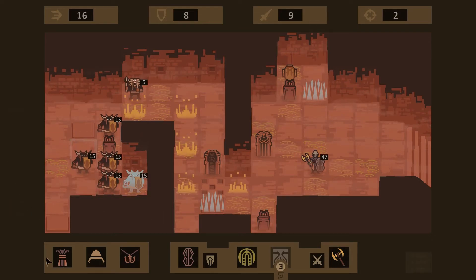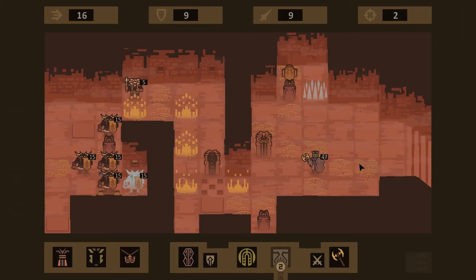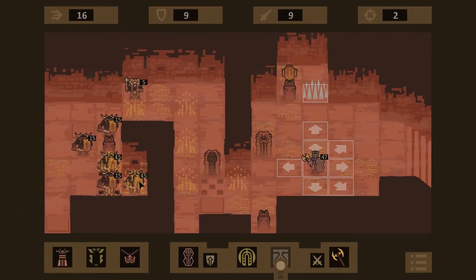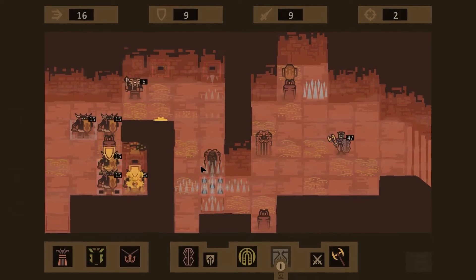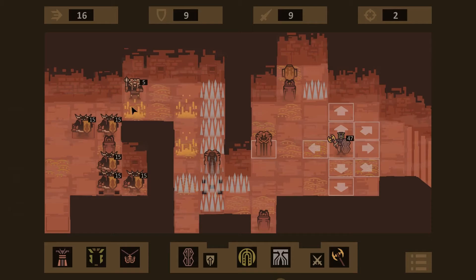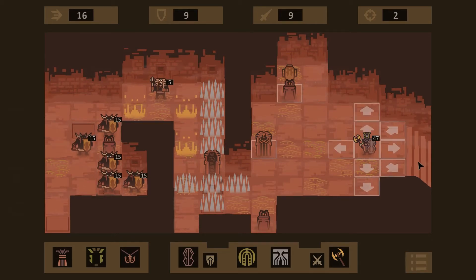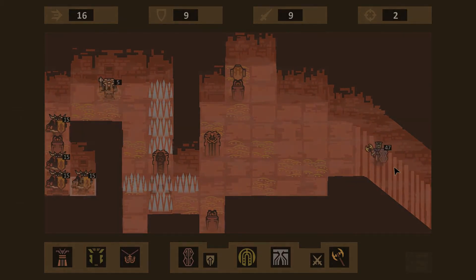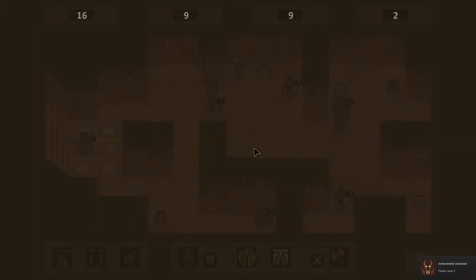These guys just kind of hang out back there. We might as well put on the new hat while they're stuck — put on our new helmet. They're still stuck; they don't die to traps and they don't know how to go this way. Probably two more turns and we'll be down the stairs. We still have like no accuracy though — we have two — so we're going to need something better there. There we go, finish level one. We lost half our health to do it, but we did it.